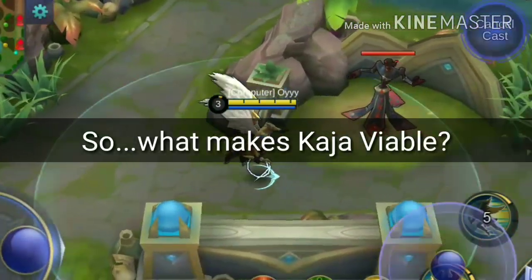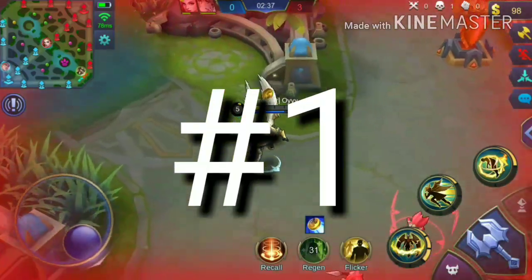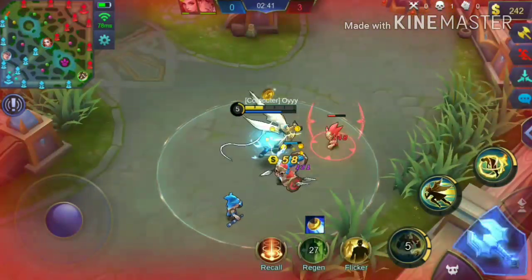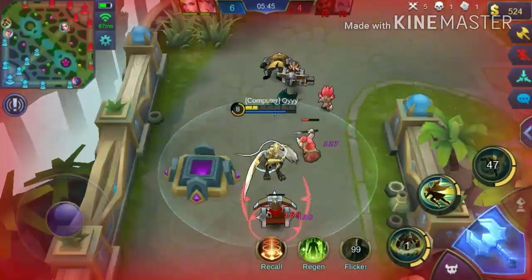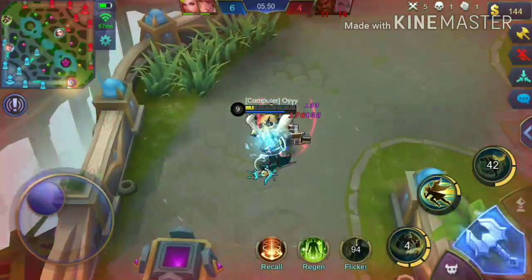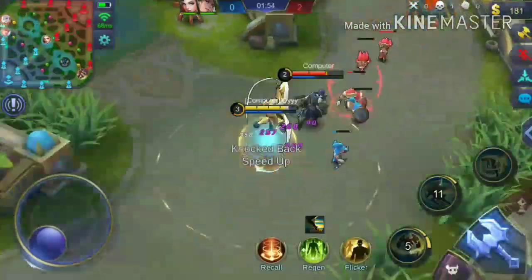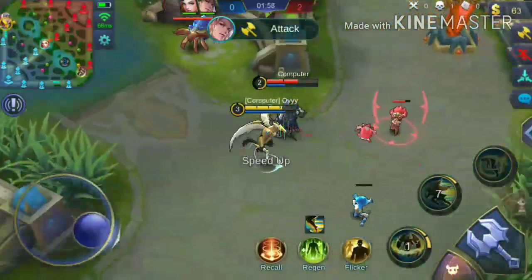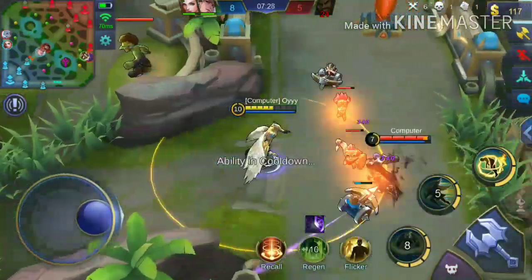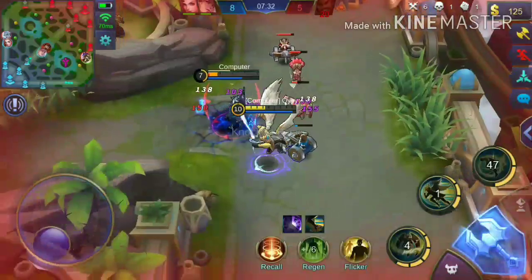So, what makes Kaja a powerful support tank hero? Number 1, he clears minion waves fast. Even if you build him full tank, his skill 1 still deals decent damage and can clear waves and jungle pretty fast compared to other tanks. Number 2, he can easily harass enemies early game. Kaja is more of a magic type fighter for me. Use your skill 1 then dive into the enemy 1 vs 1 and he'll have a hard time dealing with you.